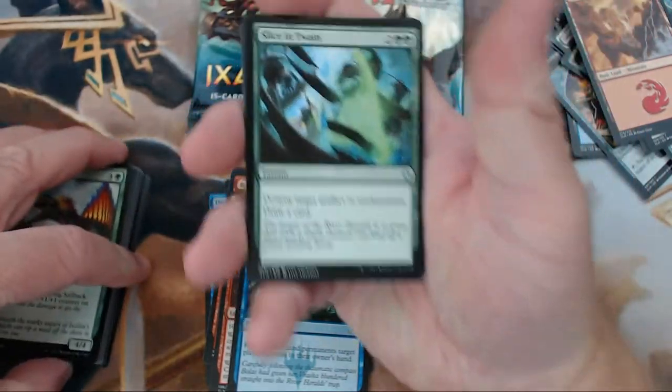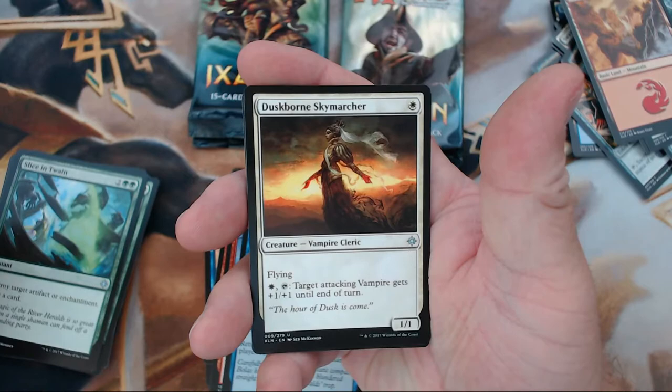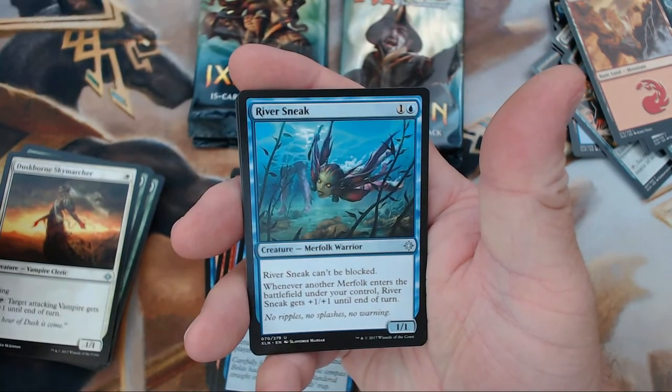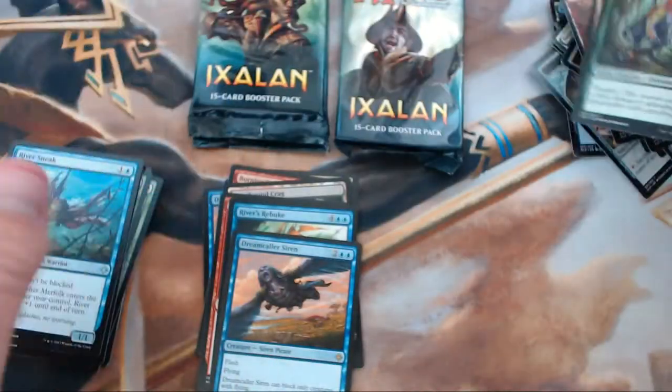Alright, we have Slice in Twain, Duskborn Skymarcher, River Sneak, and our rare is Dreamcaller Siren — another one of those.